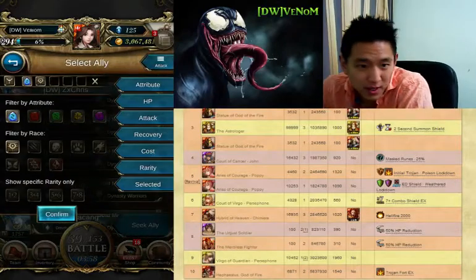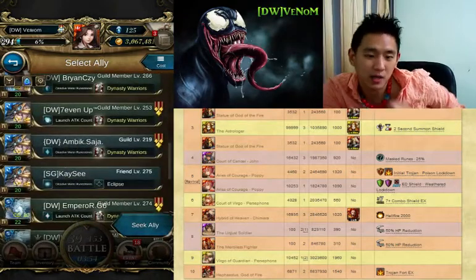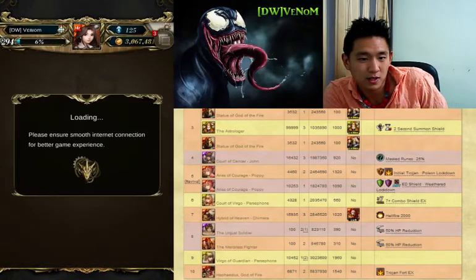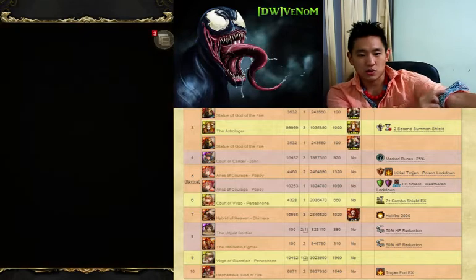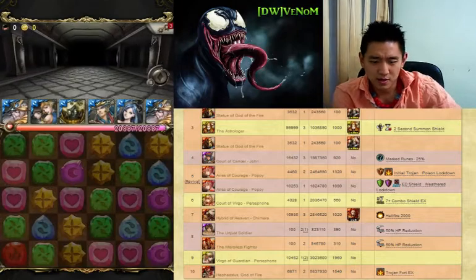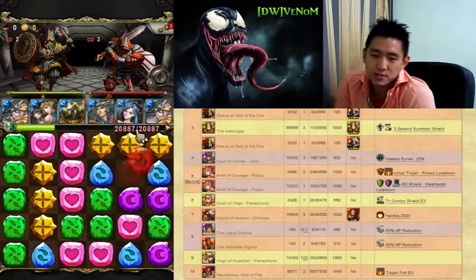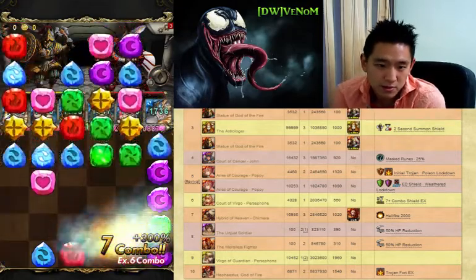Yo, welcome back guys. Venom again here with another continuation of the Ape Seals series. So this is the 8523, which is the last of the 852 series. The stage is called Never Surrender. This one's a 10-stage because it's the last stage of that particular series, so you have 10 stages here.